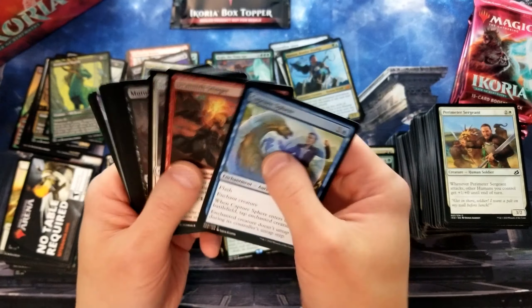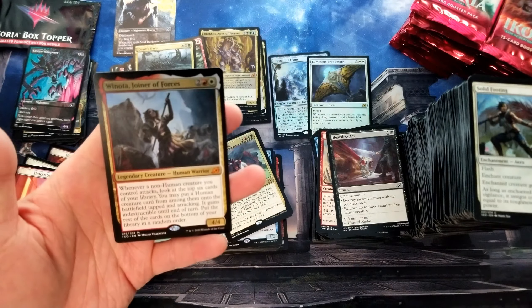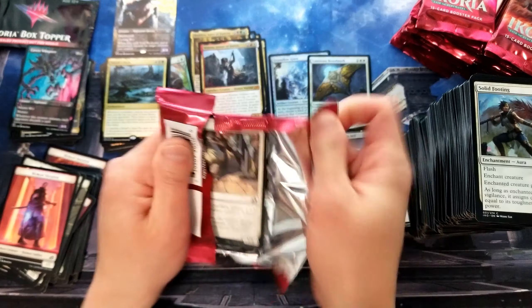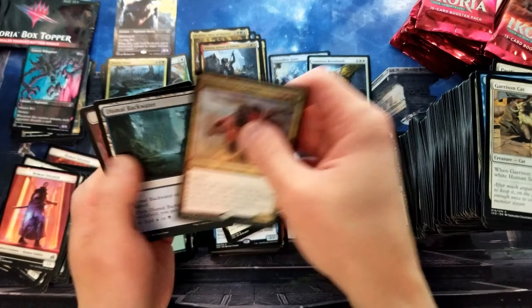Fight as One — boy, these commons text is getting big. Offspring's Revenge. Death's Oasis — our second foil rare. Whenever a non-token creature you control dies, put the top two cards of your library in your graveyard, then return a creature card with lesser converted mana cost than the creature that died from your graveyard to your hand. Then you can sacrifice this thing and gain life equal to the greatest converted mana cost among creatures you control. Neutralize, Heartless Act, and Winota — mythic! That's pretty sweet. A buddy of mine just put together a Commander deck with Winota — sounds pretty powerful. Can we get some more of these full art mythic and foil rare things? That would be fun.